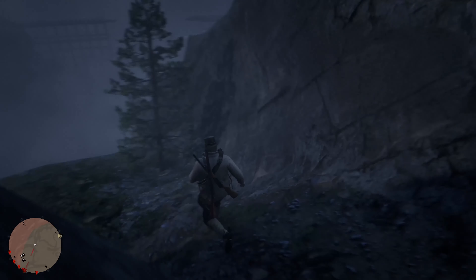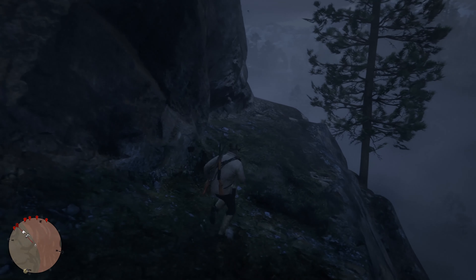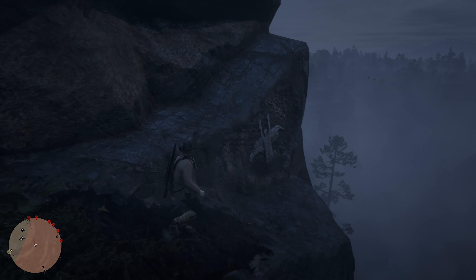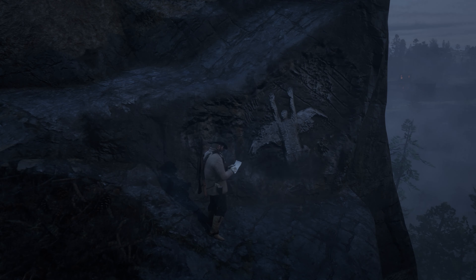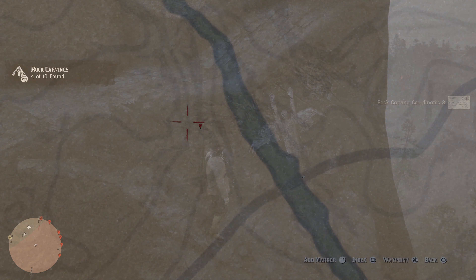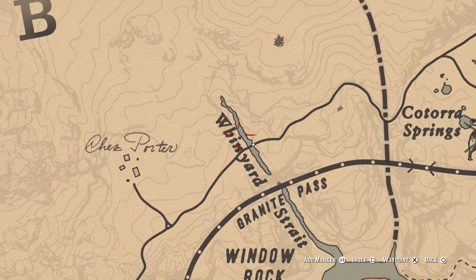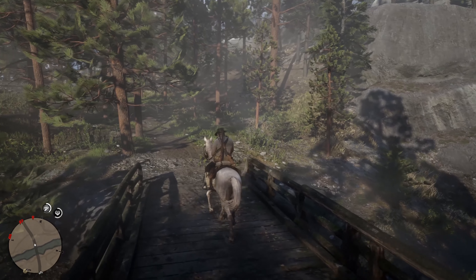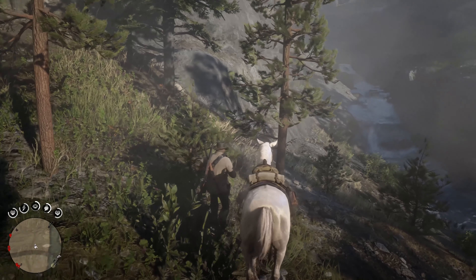The third one is right below Moonstone Pond. I may have screwed up approaching this one — I'm not sure if you really need to get off your horse, but I did just to be safe. There's actually a path to the right you can follow. It's around this little triangular mountain area in the land. Jump down and there it is — you can see a pyramid shape carved in it. Go ahead and inspect it. You'll get some Dead Eye for it, though I'm not sure if that was coincidence.